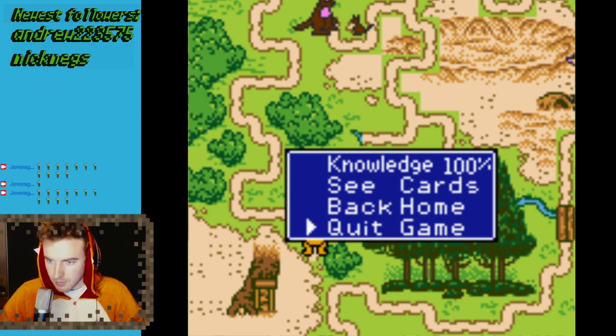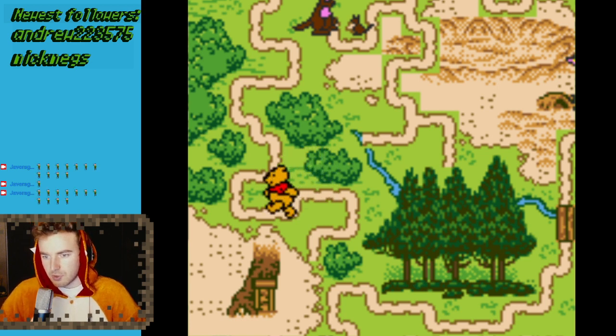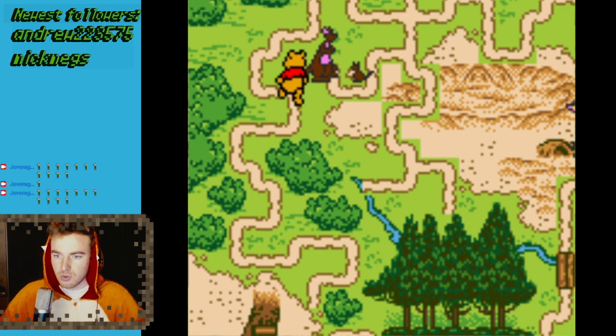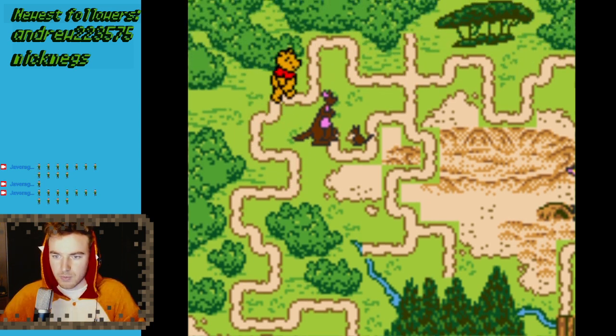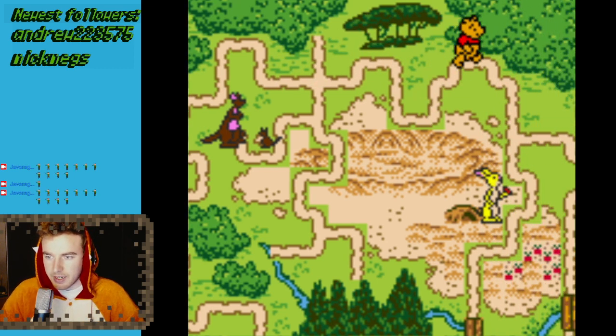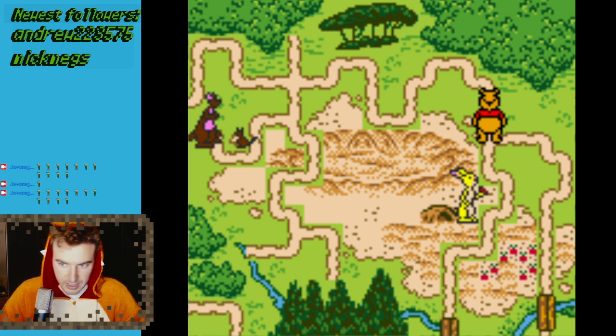I'll quickly explain it to you. To get 100%, you need to first go up here. You cannot do it in one playthrough — you have to play it through a few times. You have to go down here, do the Kanga game, and discover all the minigames. The most important part is you need to get all the books and all the minigames, and the rest will sort itself.